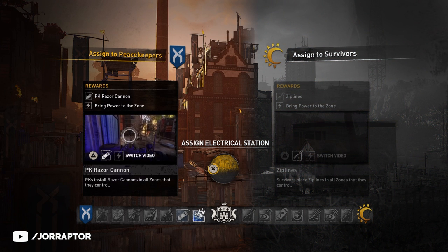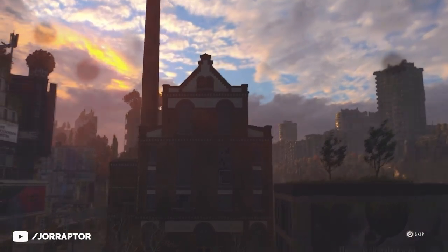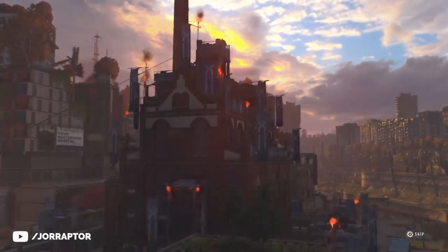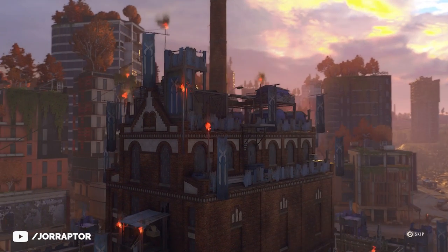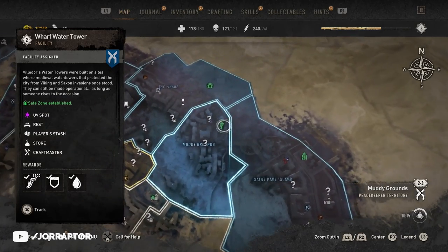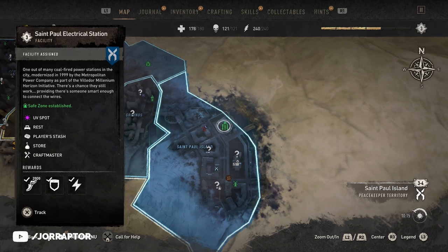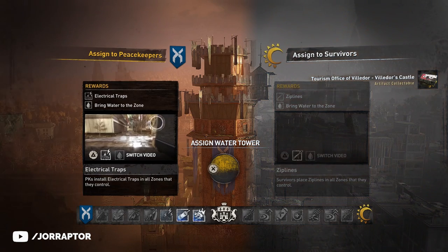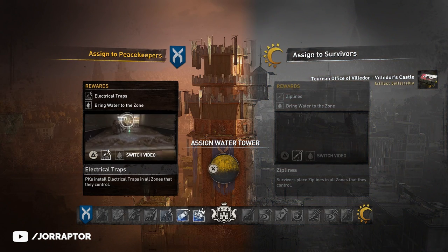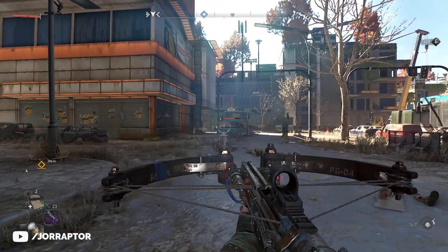If you always chose the peacekeepers during those two main story missions, you only need two extra towers to get the crossbow. There are two of them easily accessible right after you reach the city center: the Wharf water tower and the Saint Paul electrical station. Complete both and give them to the peacekeepers, and you get this amazing crossbow relatively early in the game.